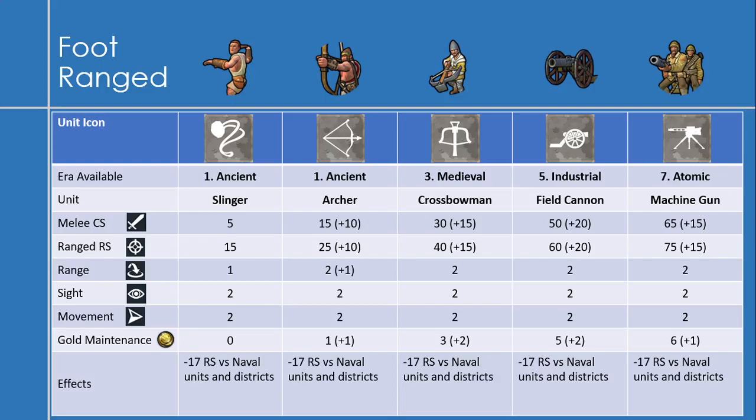Now onto the foot ranged units. Starting with the slinger in the ancient era — the slinger honestly is not that great, and you obviously want to upgrade them to archers as soon as you can. They have barely 5 melee combat strength, 15 ranged combat strength, only a range of 1, 2 sight and 2 movement. No gold maintenance, but they have the ranged debuff: minus 17 ranged strength versus naval units and districts. The real foot ranged units start with archers, also in the ancient era, with a melee strength of 15, ranged strength of 25 — both increases of 10 over the slinger — a range of 2, and a gold maintenance of 1.